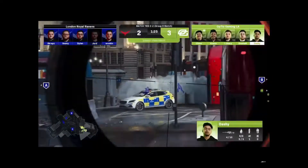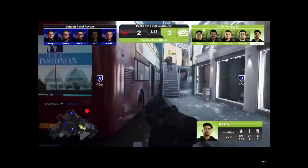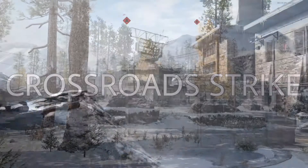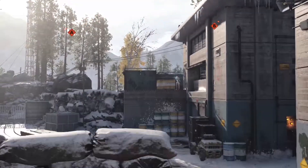On a few of the search and destroy maps, there are a few lines of sight that can give your team the upper hand right off the bat. Crossroads is one of this year's five search and destroy maps for competitive play and contains these few early lines of sight. Take a look.